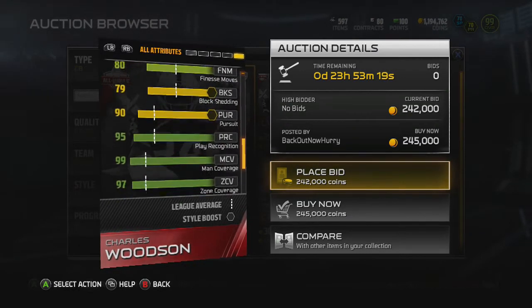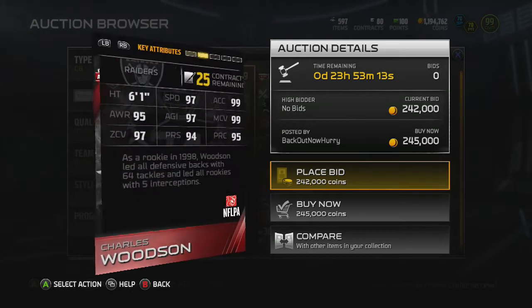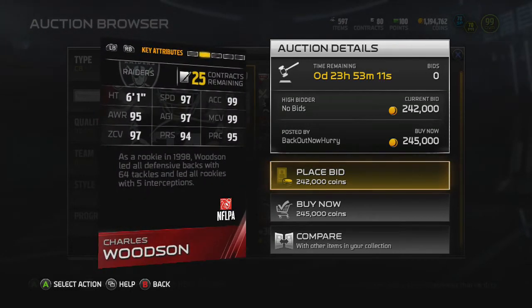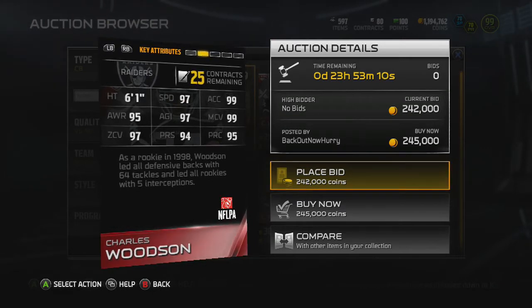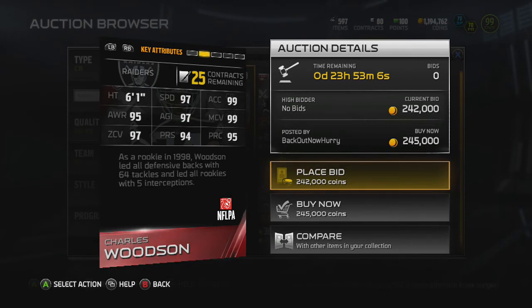79 block shed, 90 pursuit, 91 spec catch, 67 catching in traffic, and 88 hit power. This dude just offers you the block shed and the cover. He's a run support corner and a coverage corner, and he just does things that Sherman and Pat Pete cannot do.